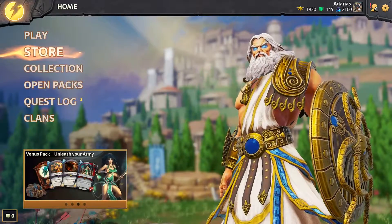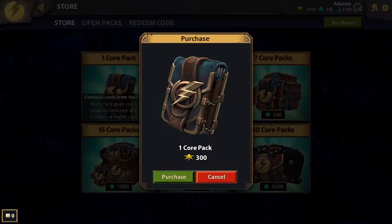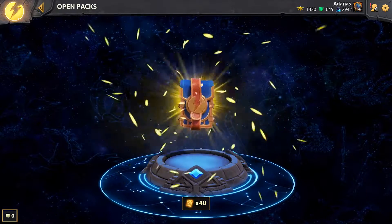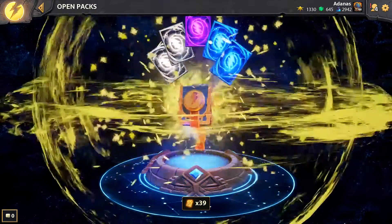The Store tab is where you purchase more card packs with either favor or runes. Your card packs can be opened from the Open Pack tab inside the Store menu, or with the Open Packs button on the main menu.